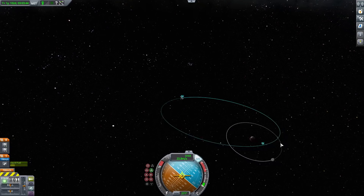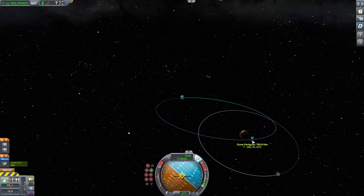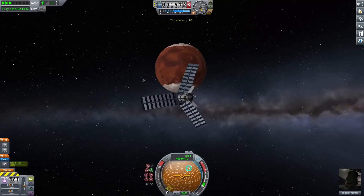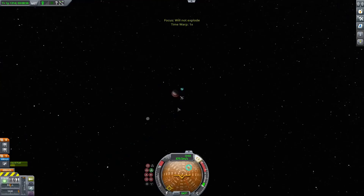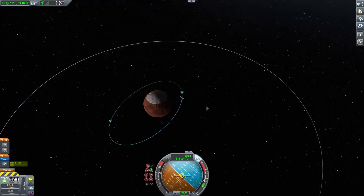I shrunk the orbit down quite a bit until I was pretty close to the surface, and there I got an accidental encounter with Duna's moon — which is pretty common because its moon is really annoying, pretty massive, and pretty close. Once I got the orbit to where I'd be flying close to Duna, I warped all the way to the periapsis — the closest point — turned retrograde, which is the opposite direction of my velocity, and burned to kill my speed and shrink my orbit. I pretty much circularized it.